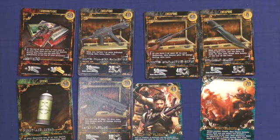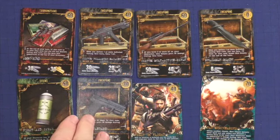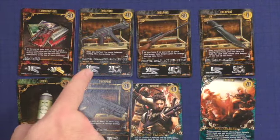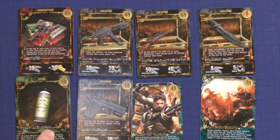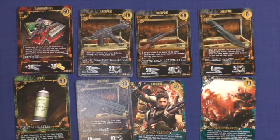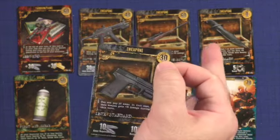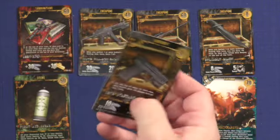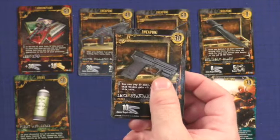Let's talk about the flow of play. Based on the scenario, you'll have a number of cards face up that players can purchase. In the top right corner is the cost — for example, 40 gold. You'll see the ammunition and range requirements, and the bottom of the card has abilities and actions. Players purchase these cards and add them to their discard pile, which becomes part of their deck. When their discard pile is empty, they shuffle all their cards and deal themselves a new hand — that's deck building.